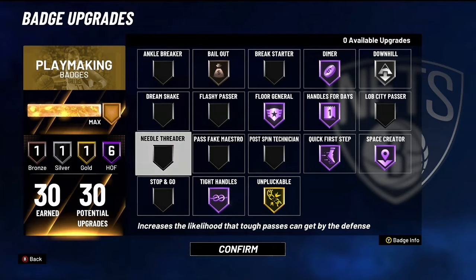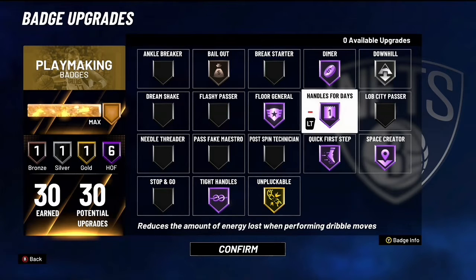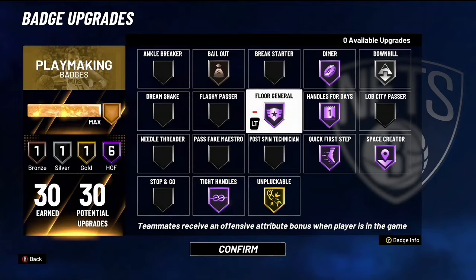Live City Pass and Flashy Pass will work as well too, and Stop and Go. But yeah, these are the badges. This is how I set my badges up right now.